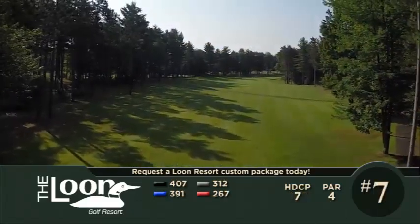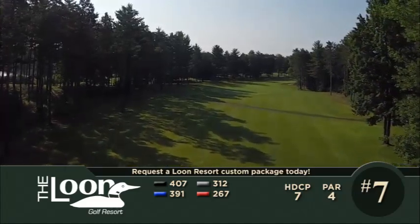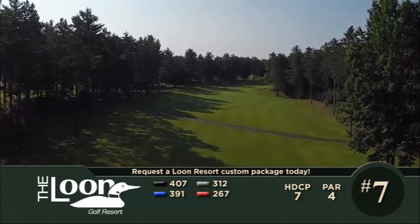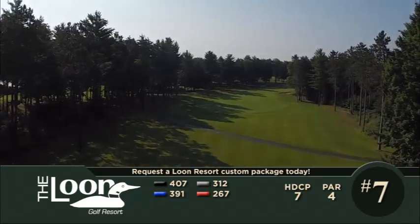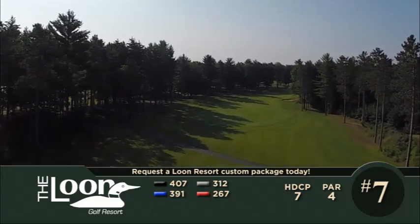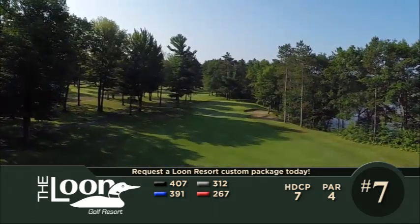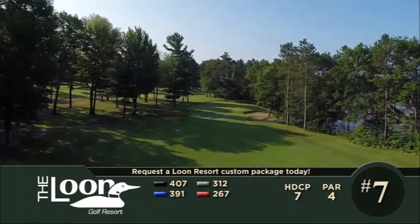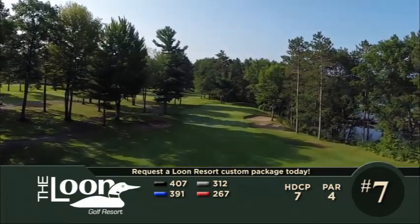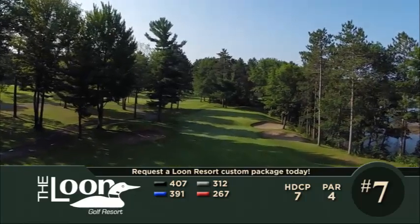The Loon's seventh hole is a lengthy par four with a fairway that narrows in the primary landing zone for your tee shot. Be sure to stay left and avoid the slope on the right side — that slope kicks shots down into the woods and out of play. The approach to the green must also contend with protective bunkering and a very treacherous right side where, once again, shots will carom hard to the right. Be accurate with your approach, and if you can make a four on number seven, take it and run.